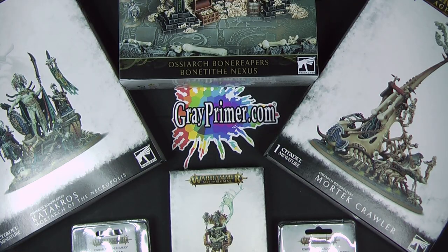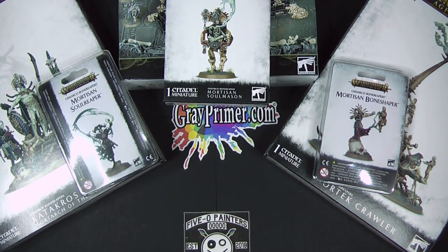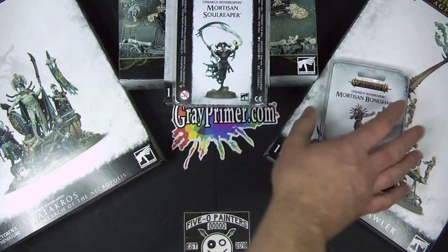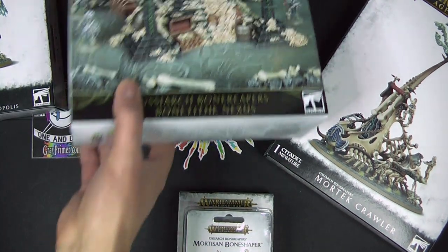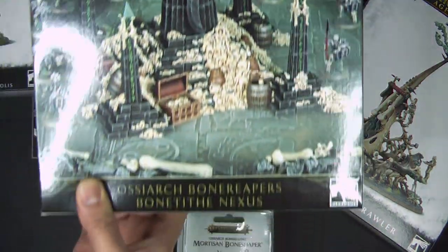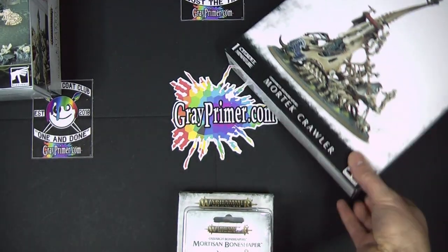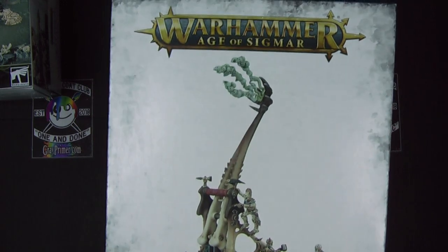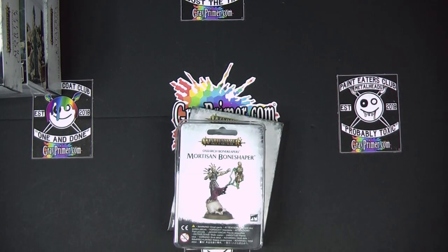Actually, let's get these three little boxes out of the way too. The Mortazan Bone Shaper, the Mortazan Soul Mason, and the Mortazan Soul Reaper — we'll get into those now as well. Let's start with these three little guys. And we'll get the Catacross, the Mortarch of the Necropolis, the Osiarch Bone Reapers Bone Tithe Nexus, and the Mortac Crawler — which is amazing looking. But let's have a look at the three smaller boxes first.